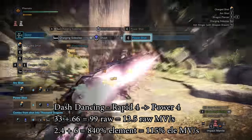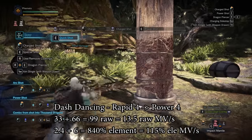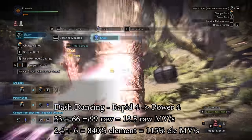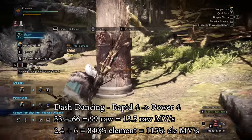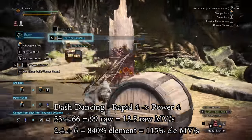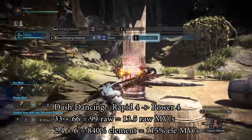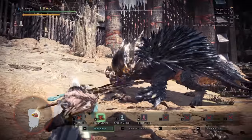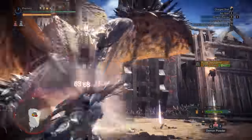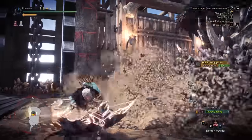Dash dancing is basically: after your power shot you slide into another rapid, then power shot again — both at level four charge — then slide and keep repeating. You're constantly doing only your most powerful attacks, which is great for coating management, great for damage, just great all around. The new combo starts with Quick Shot for stamina regeneration, then slide into charge two, then Rapid 3 with three arrows, then Power 4 — your strongest attack — and dash dance from there. It's very efficient, though of course you don't always have the opportunity to do it.